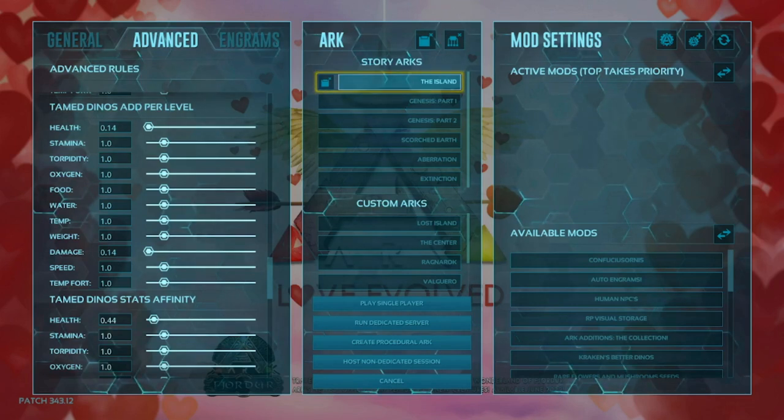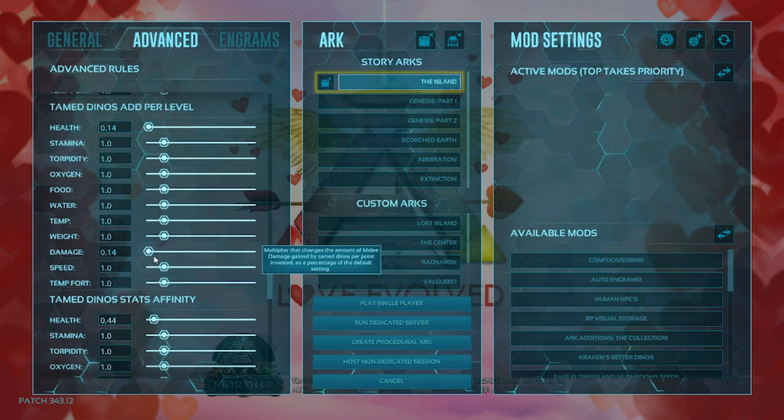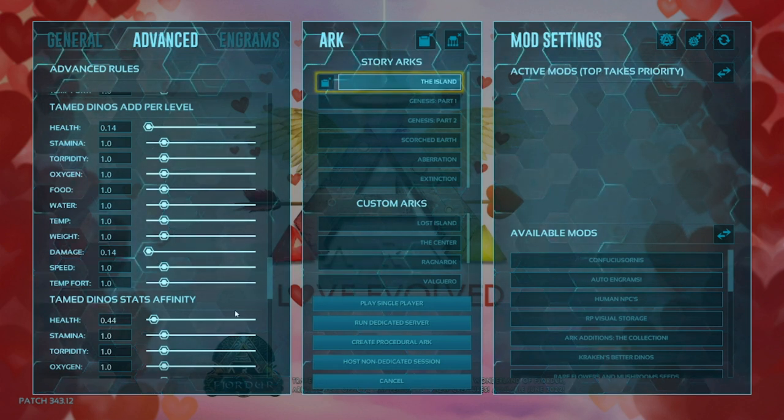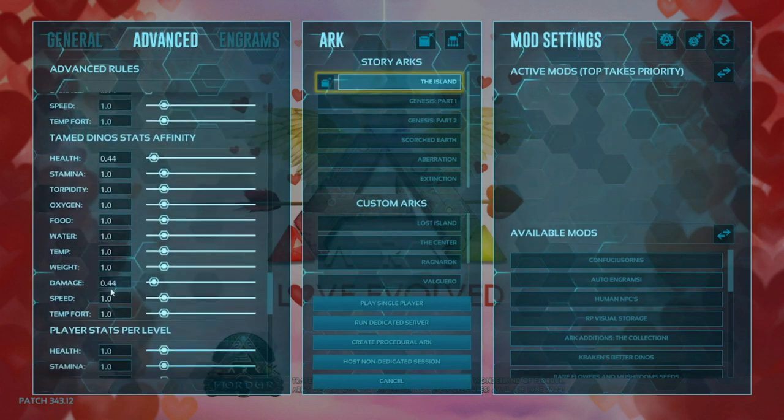Now the tamed dinos add per level and tamed dino stats affinity — these two only really take effect when you are taming dinosaurs. Say you get a high taming efficiency — these stats will affect what stats are boosted when you tame it. I don't want to touch these; I feel like it plays better without them touched, because you get better control over what their stats are.